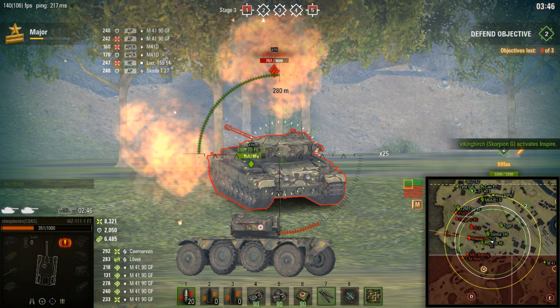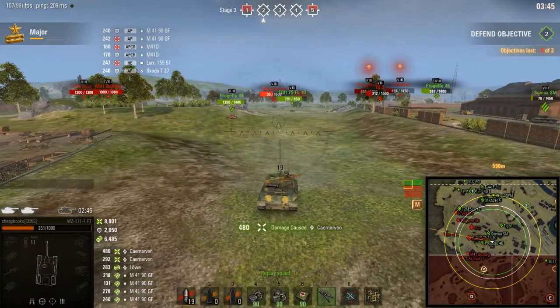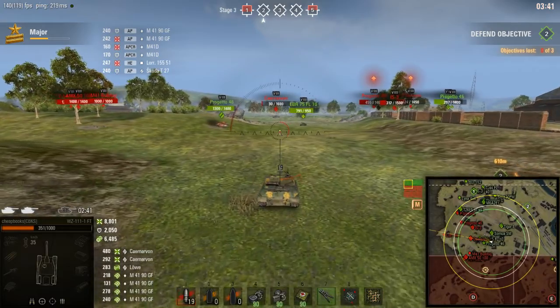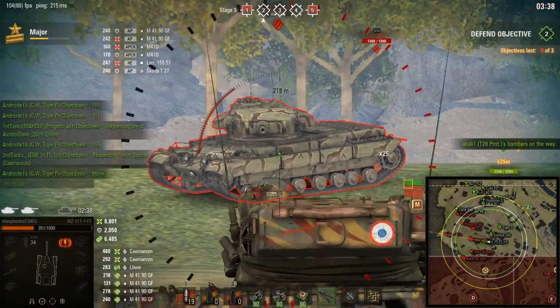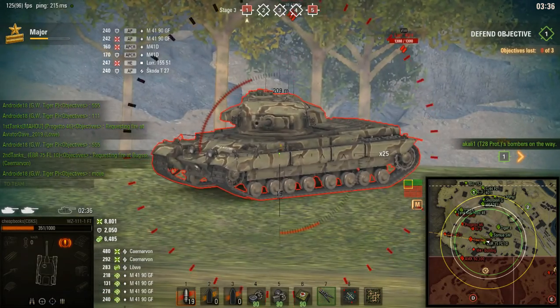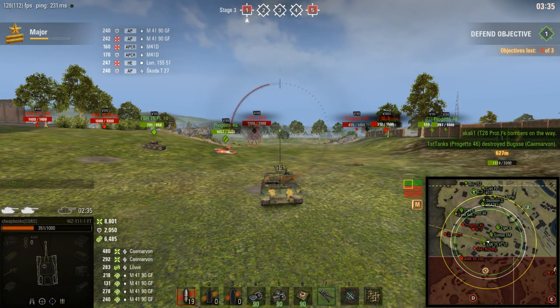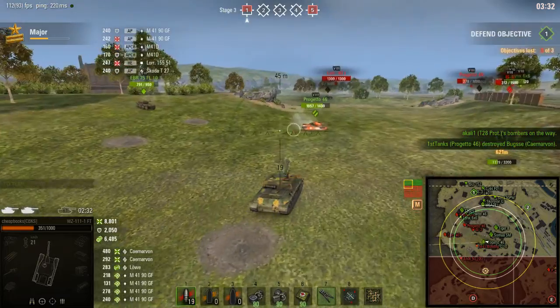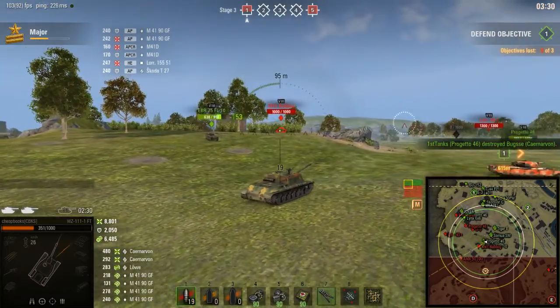That player is completely wrong — he's turning his hull in one direction and his gun is going in the other direction, so his gun is never going to turn around. That's a noob mistake. You don't turn the gun and turret in opposite directions — you have to turn them always in the same direction, and then you get the faster speed. Notice that I stop a few seconds before I'm reloaded — that's the time I use to aim in. You don't start aiming once you're reloaded; you do it before.